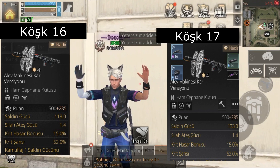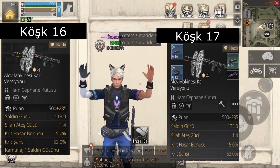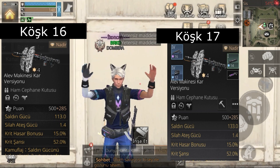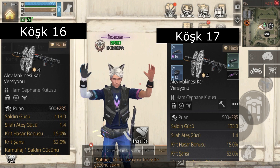Aynı şekilde alev makinesi kar sürümünde de görebiliyorsunuz: 113 atakken köşk 16'da, 17'de 133 atak olarak görünmekte. Şimdi bir diğer silahımıza geçiyoruz.